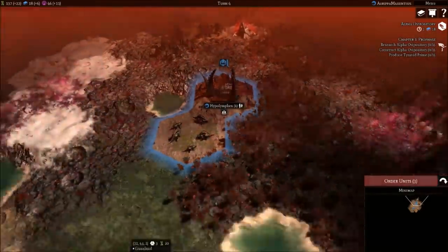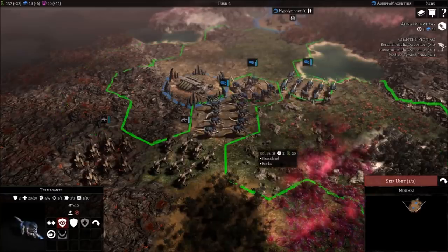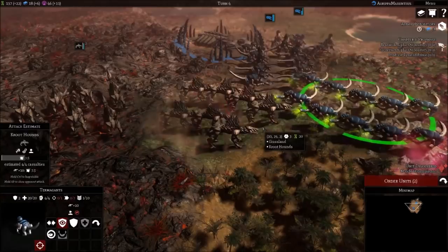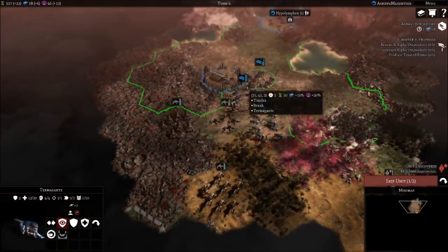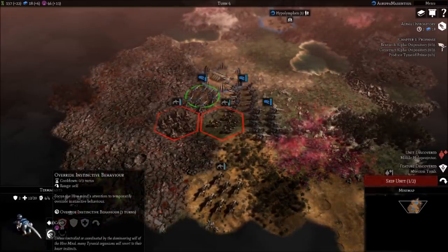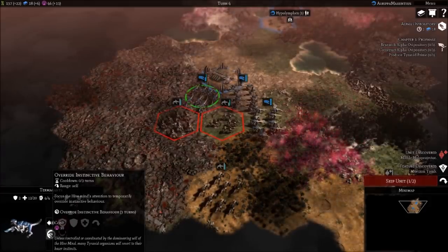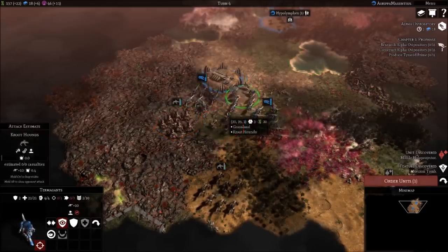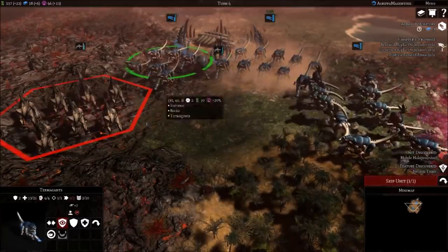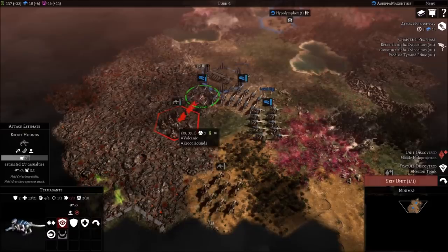Just one turn away from acquiring that next tile. These are level 3 Crude Hounds - they get a little tough, but hopefully it'll be worth the experience. We can spend 10 Influence to override the instinctive behavior. That has to do with the Hive Mind - it's extremely important in controlling the aggressivity and morale levels of the species. So maybe if we use that, they can be aggressive even outside of the Hive Mind. He actually levels up - beautiful!